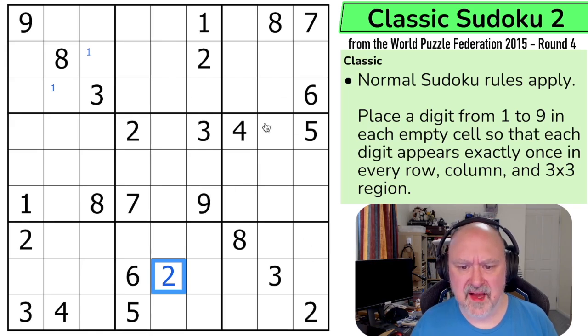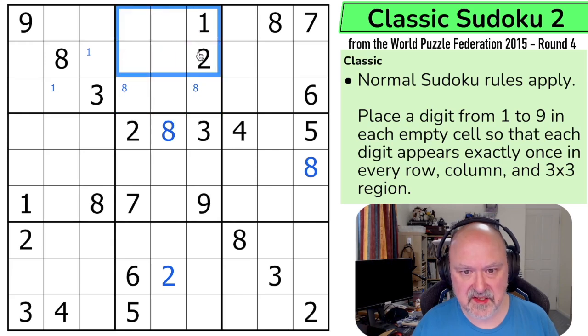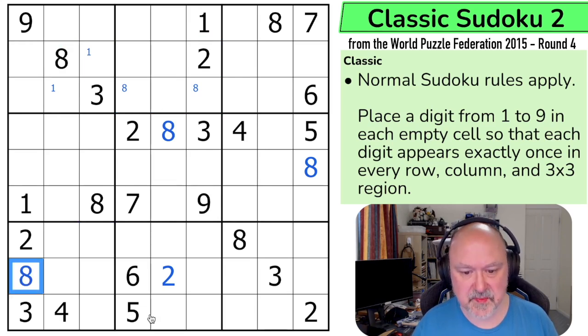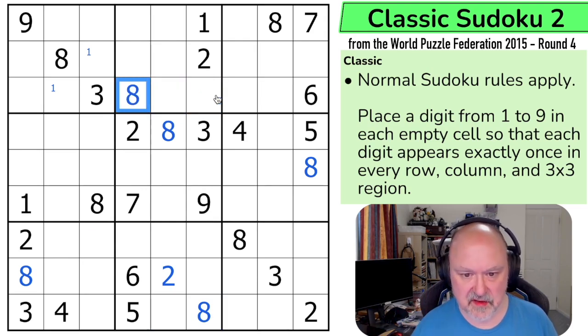Eights are restricted. This eight is knocking eight out of those, this eight is knocking eight out of those, and this eight is knocking eight out of there. So eight has to go here. Now eight in box five is very restricted because it can't go in any of those, so eight goes here. Eight has only got two places in box two because of the eights looking in. These two eights are looking down, meaning this is the eight, which means eight only has two places in box seven. But this eight is looking down, knocking out that one — so this becomes the eight, which looks up saying that's not the eight, this is the eight. I've now done all of the eights.